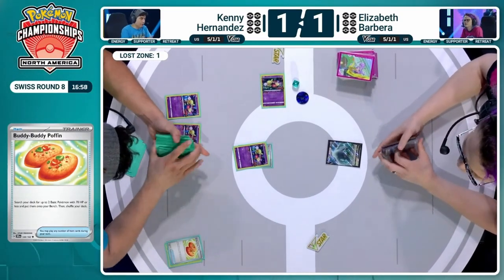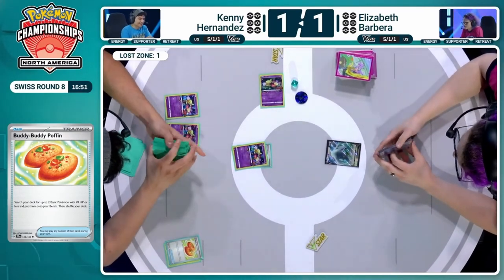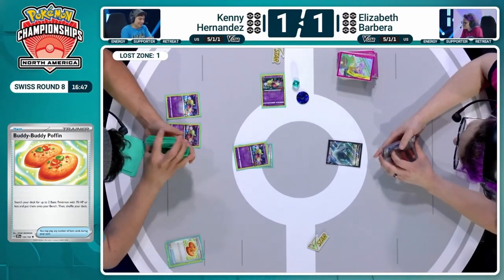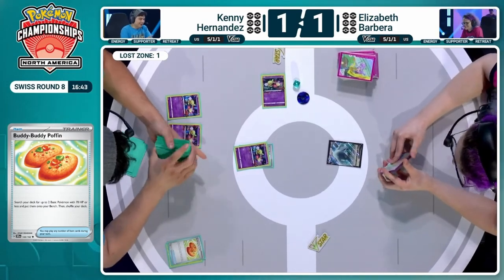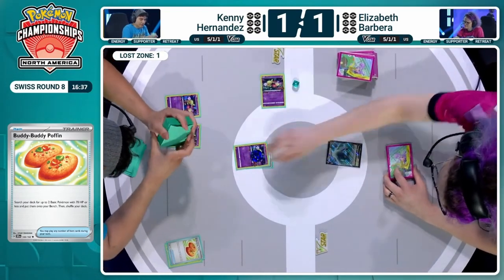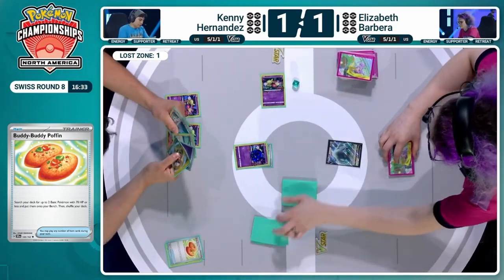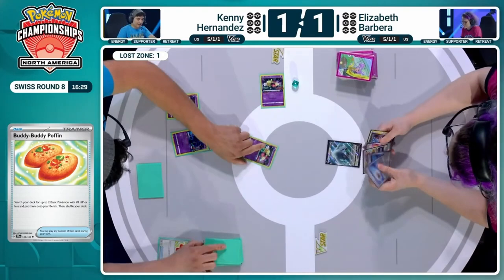We see two Comfey, so all four Comfey are out now — one's in the active, two in the Lost Zone. Kenny is going, right, I know your game plan, Elizabeth — we've done this twice already. Point proven. Can I go turbo? Can I get many Flower Selectings? Because if you get three in the Lost Zone turn one, then you open up the possibility of Colres, Lost Vacuum. If you're at seven and haven't used Flower Selecting, that is a very different game if that happens.